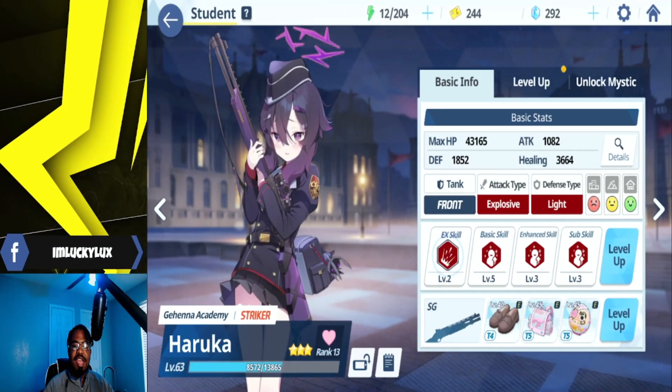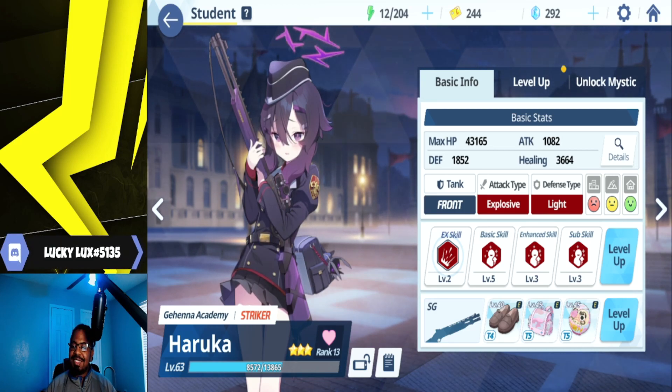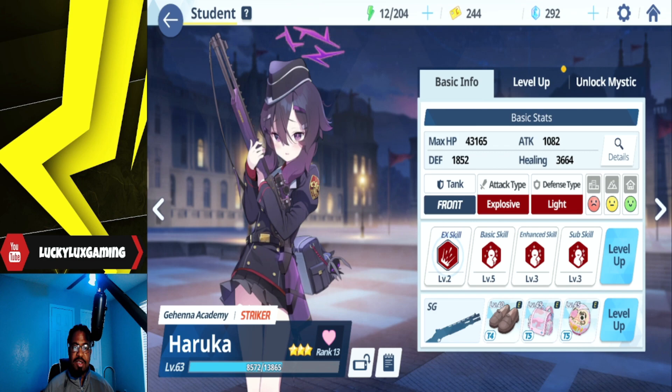All right guys, so Haruka is going to be a natural one star. She's going to be a tank in the front, attack type explosive, and defense type light. She's going to be a C in urban, a B in field, and an A in indoor. She's one of those tanks who can honestly do a decent amount of damage with her EX skill, but all of her other skills — her basic, enhanced, and sub skill — are literally all just tank stats.